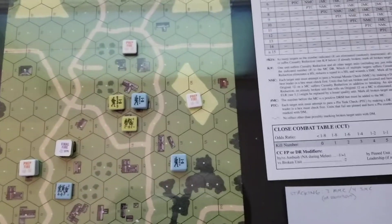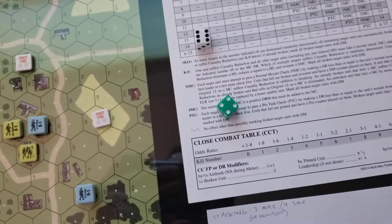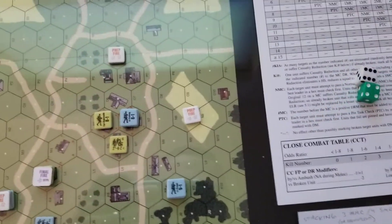A leader has to check first. Leader's morale is 8. Got a 10, plus three is 13, so definitely the leader broke.